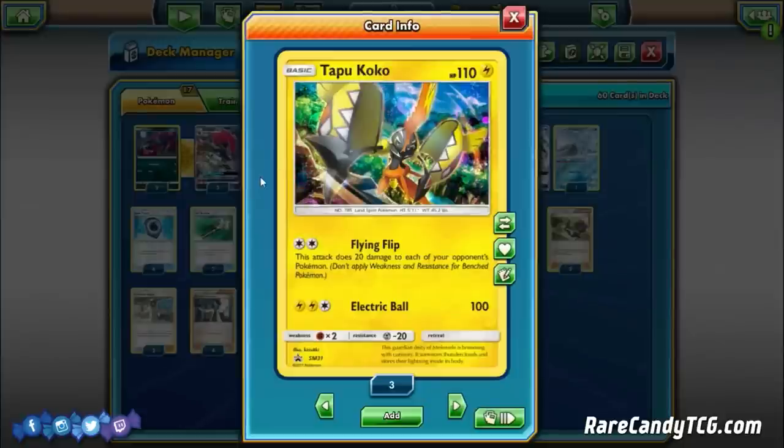We're playing two Tapu Koko for that Flying Flip attack. It does 20 to each of your opponent's Pokemon just for a DCE, which might seem insignificant, but it really helps with the math for taking one-hit knockouts with Ninetales' Blizzard Edge. For example, if you get off two Flying Flips against a Gardevoir GX deck, that takes Gardevoir's HP down to 190, which means a Blizzard Edge with a Choice Band knocks it out in one hit. Or with just one Flying Flip, a Choice Banded Ninetales with a Kukui can also knock it out in one hit. Flying Flip is very good against many different decks to soften things up for one-hit knockouts.